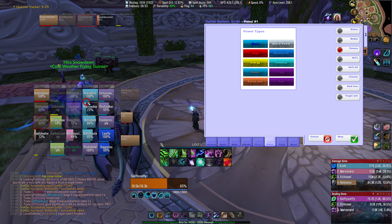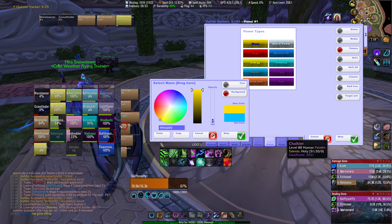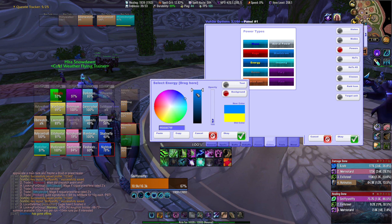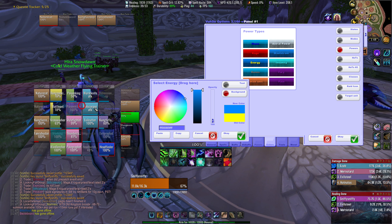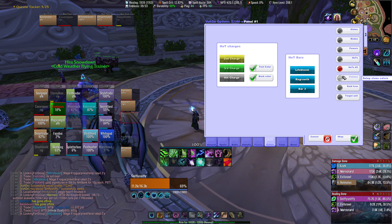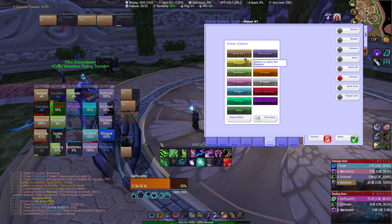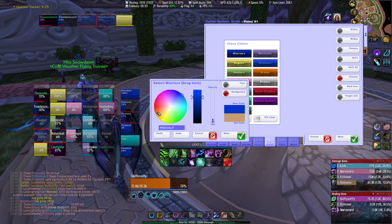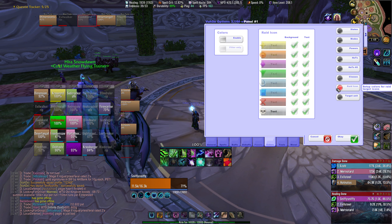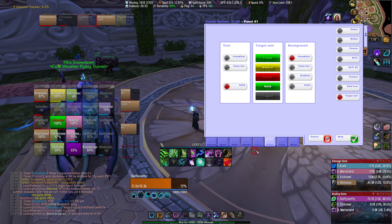Powers — this changes the color of the power bar for the class you're using. So rogues use energy, mages and casters use mana. If I wanted mana to be yellow, all mages' mana is now yellow. If I wanted rogues' energy to be blue, now it is. Classes changes the color of the classes — warriors are brown, rogues are yellow. I could make warriors blue if I wanted. Right icon and target unit — just don't worry about those.